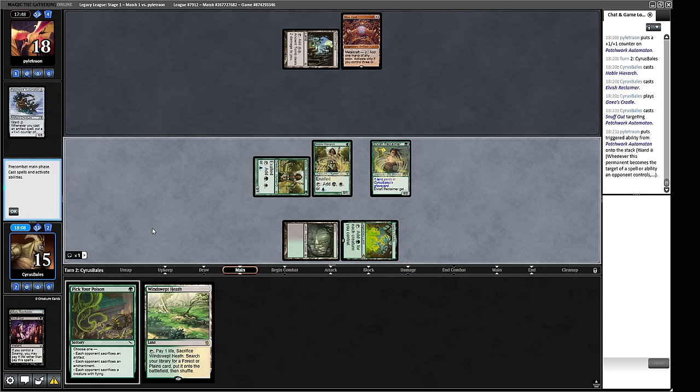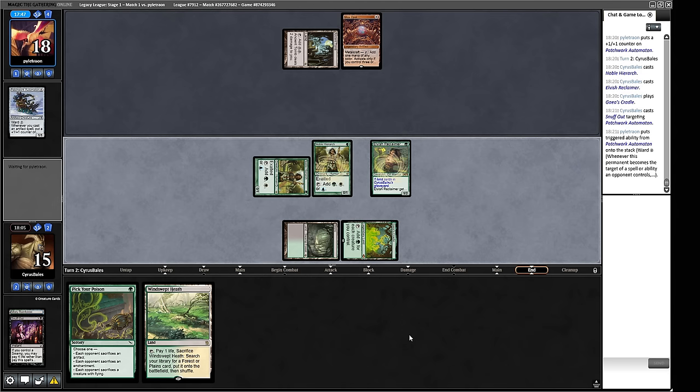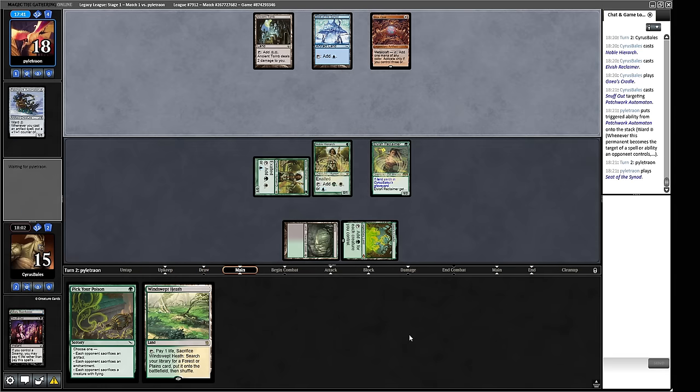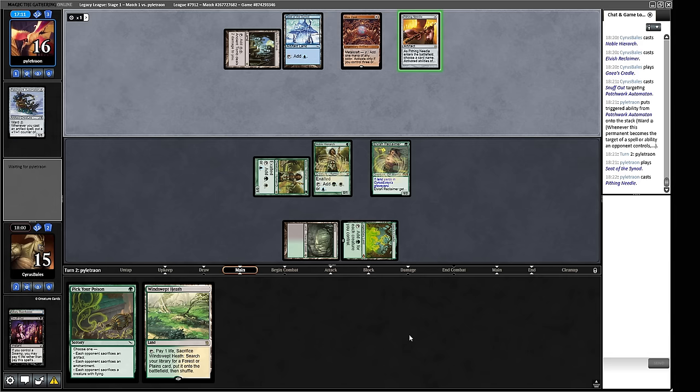We could take out their Mox Opal, but it's more important to take out Urza's Saga — that's the thing that scares us way more because it pumps out a whole bunch of dudes. As we saw in Game 1, we're pretty cold to big Saga tokens if we can't do our Natural Order thing to go over the top. Next turn we can Surveil off Windswept Heath and Elvish Reclaimer. Pithing Needle is played — that's going to name Elvish Reclaimer, I imagine — and it turns on their Mox Opal.